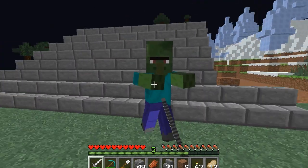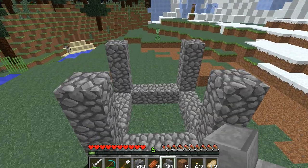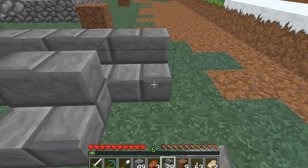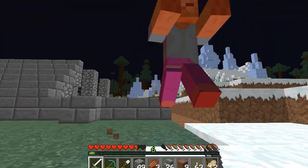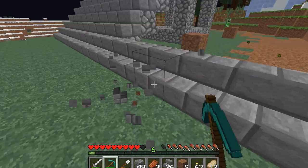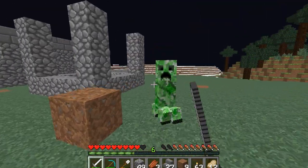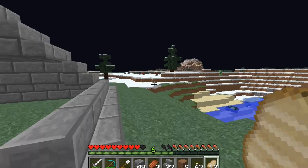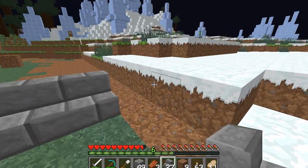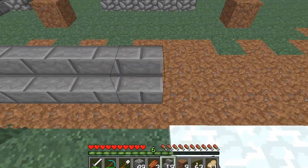Get out of here zombie — oh, zombie villager! Get out of here zombie, I'm trying to finish my stairs — good grief. Let's play HeroCraft! There's a creeper coming, he's gonna blow up our stuff! Oh yeah — we just tag-teamed that. He didn't stand a chance. We're the creeper hunters — we creep out the creepers.